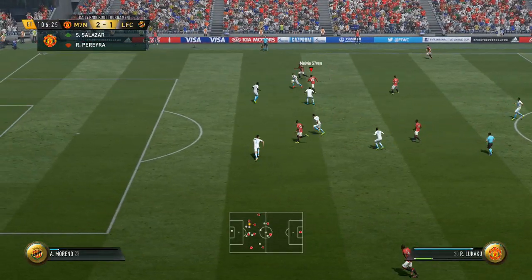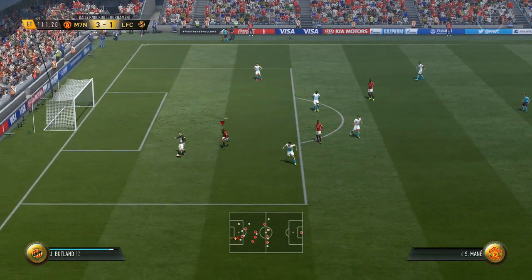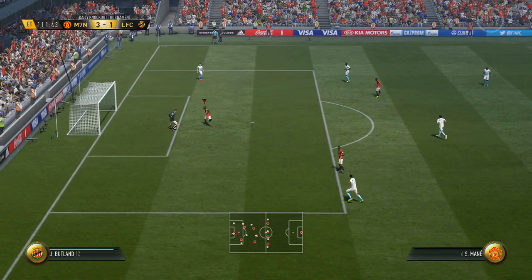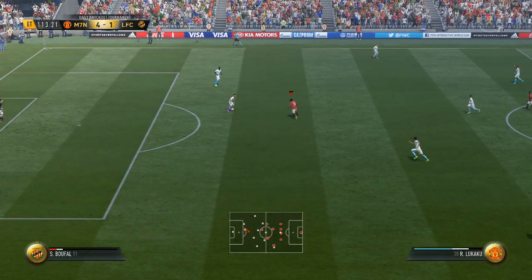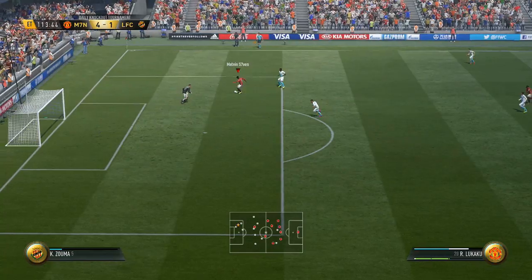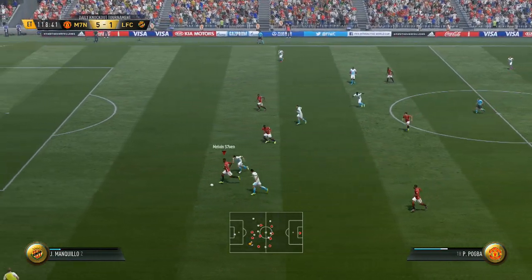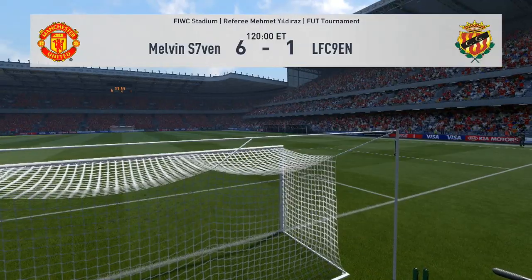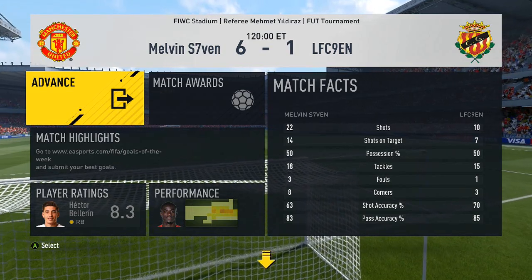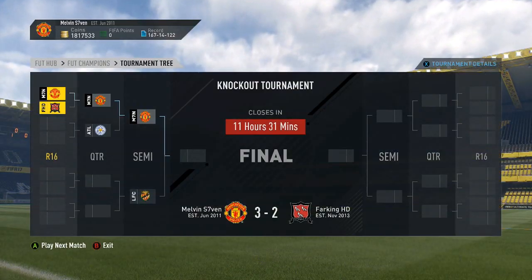I subbed on Pogba around 60 minutes in and he gets a goal. Then another header off the ball, and at this stage my opponent literally gave up - just playing around with his goalkeeper. Mane manages to tackle the goalkeeper, it comes out to Musa who slots it in. He was just passing it around the back out of frustration, so I didn't let up - 5-1. Then Pogba gets it to Lukaku who slots it in to make it 6-1. Final stats: 22 shots, 14 on target. We dominated possession and we're into the final.